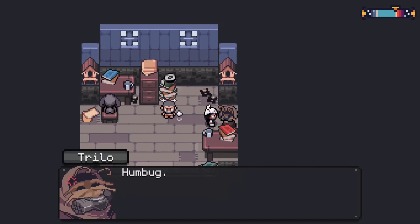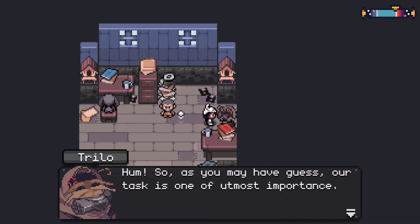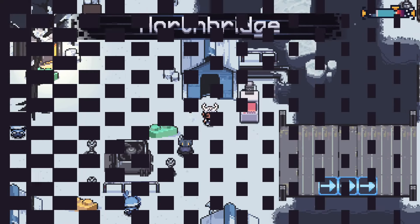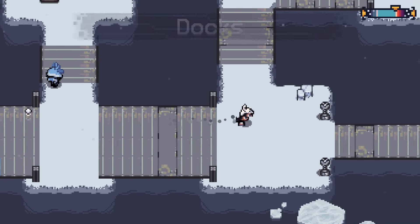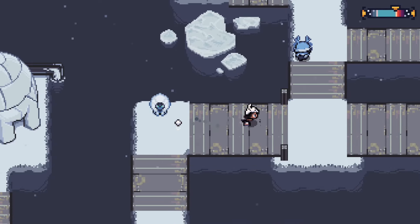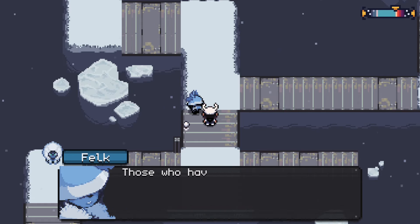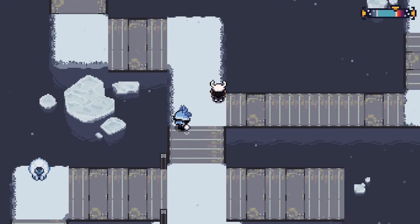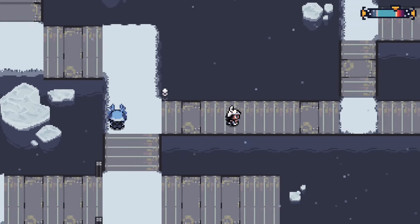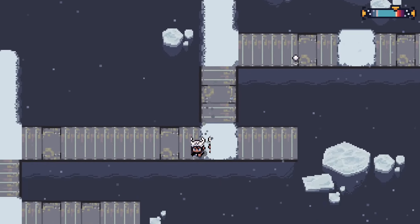Back to the transcribers NPC: 'We are the transcribers; without us, different sub-sentients of the overworld would not be able to understand each other, so our task is of the utmost importance.' Over at the docks, someone is training a plow wolf for a snow drive. Regarding the ocean: no one really knows what's out there, there are no seafaring ships, the weather gets harsher further out, and those who've tried never came back.